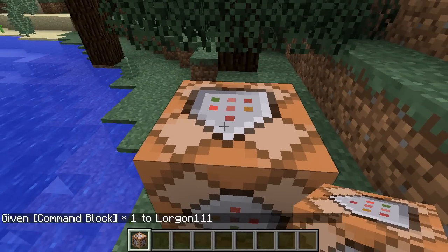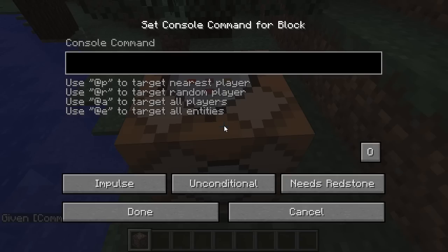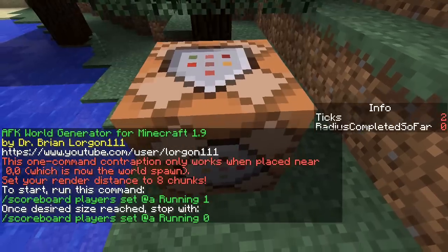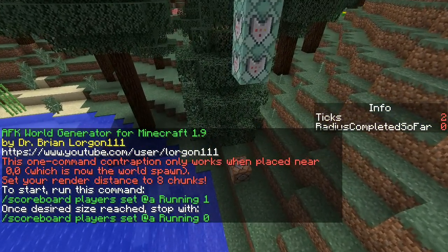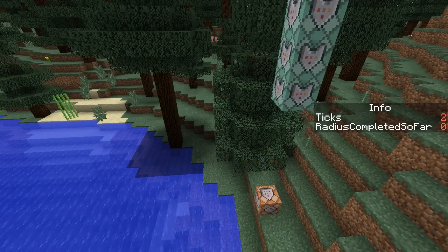Then we will place the command block down somewhere where there's sky above us. Right click on the command block to interact with it and paste in a gigantic command — this command will be available in the description of this video. Paste in this command, change it to always active, and say done. That will instantly create this command block contraption that will put in the chat: AFK world generator for Minecraft 1.9 by Dr. Brian Lorgan 111.